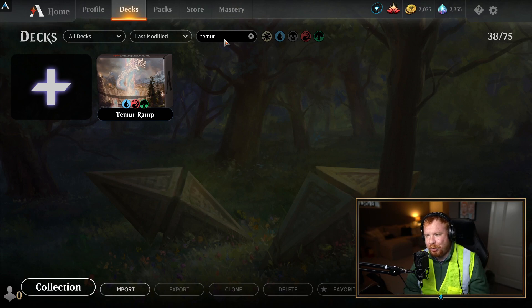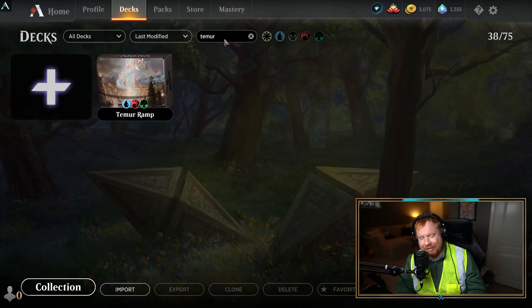Today's deck is a Temur Ramp deck. Temur Ramp is still insanely powerful even post Omnath ban. This is still a very popular and insanely powerful deck even without Omnath. It's crazy some of the plays that you can get, and this deck will literally win out of nowhere. I've had games where I thought I was down and out, but I came back in one single turn. Timestamps are down in the description so you can skip ahead to any relevant portion. Now, let's get into the deck.